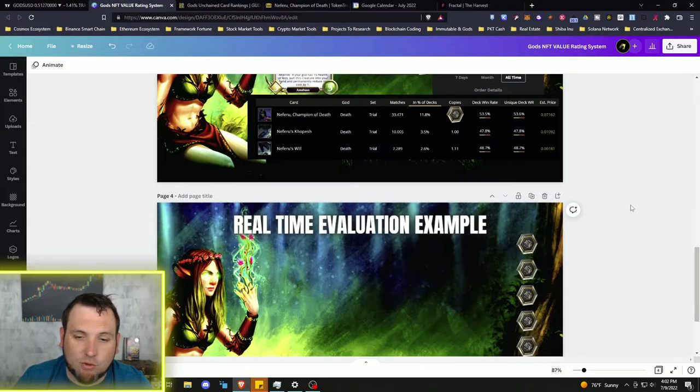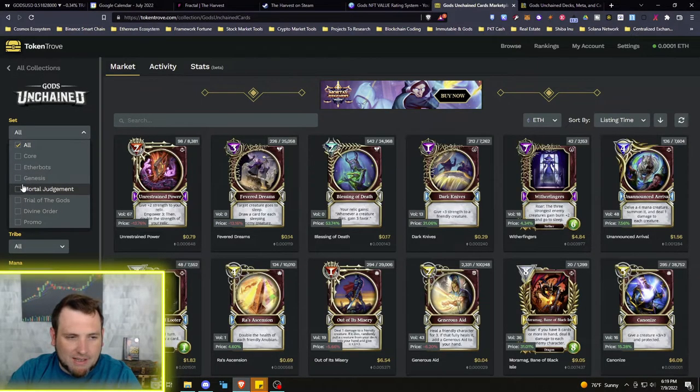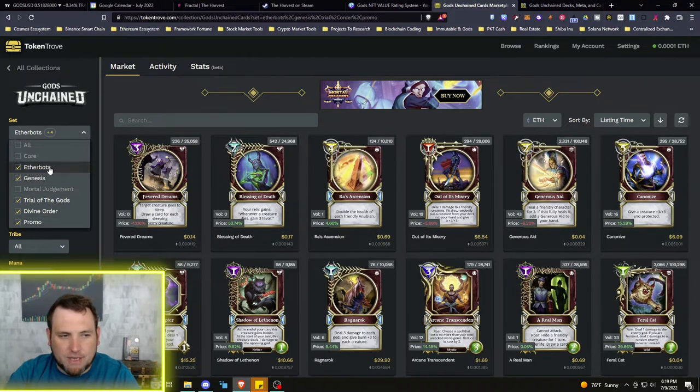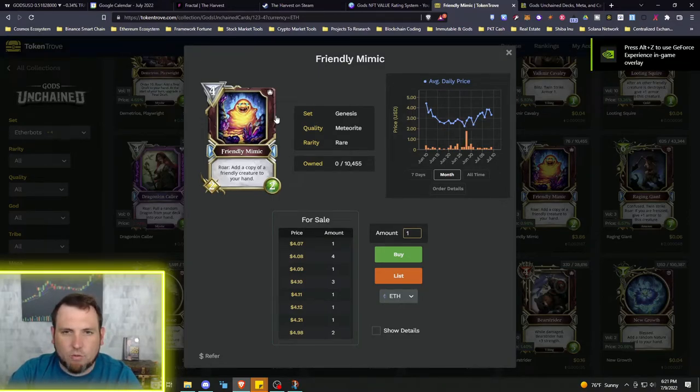Next I'm going to pick a random card and go through the same process. I'm removing the unlocked sets — the Core Set and Mortal Judgment — to work only with locked sets: Ether Bots, Promo, Genesis, Trial of the Gods, Divine Order, and another promo set. We're going to look at the Friendly Mimic.